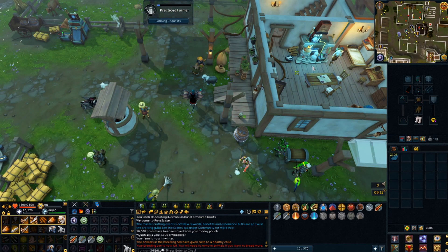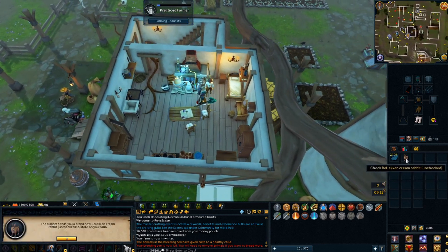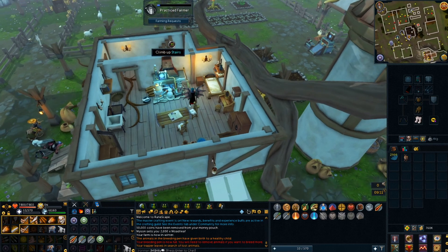Time for the daily test of what the trapper has bought for me today. Probably nothing good, but hopefully... Nope, it's a rabbit. It's a rabbit. Send him off — we need chinchompers, not rabbits. I need a breeding pair of chinchompers. God damn it.